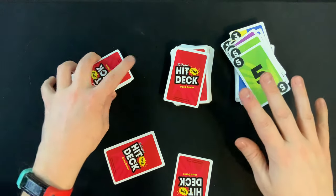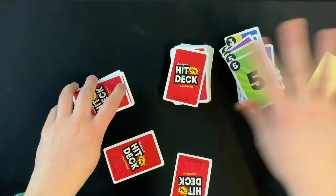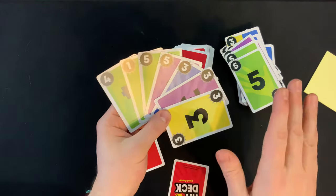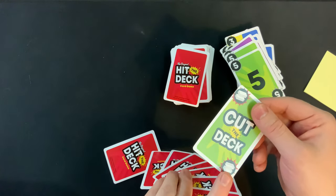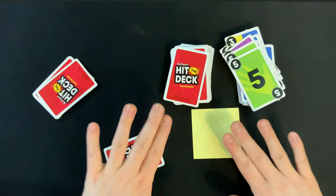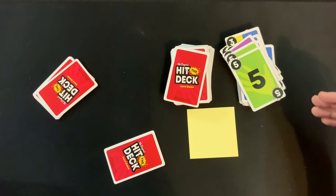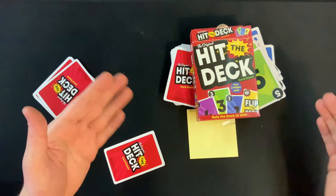Once a player plays all their cards, everyone else counts up the points in their hand. Any number card counts as its face value, and any word card is worth 10 points. Write down all the scores. After at least two rounds, if anyone has 100 points or more, the player with the lowest score wins. If no one has reached 100 points, reshuffle, redeal, and play a new round.